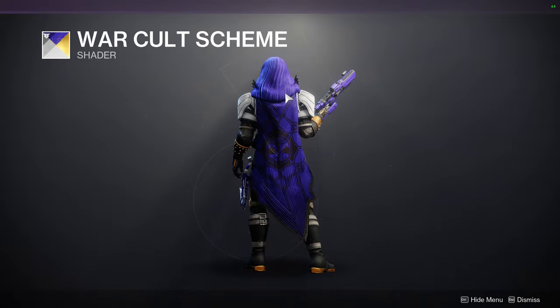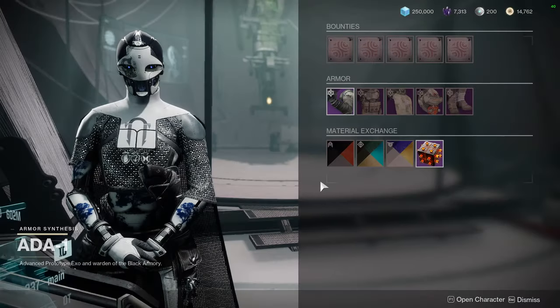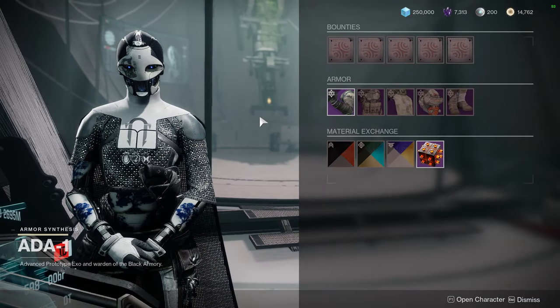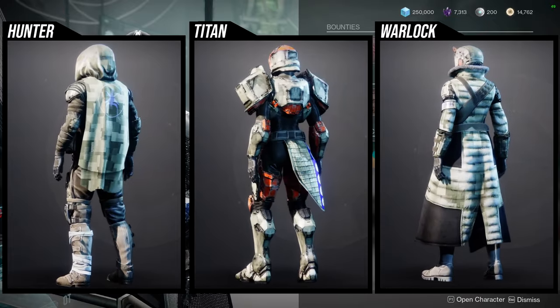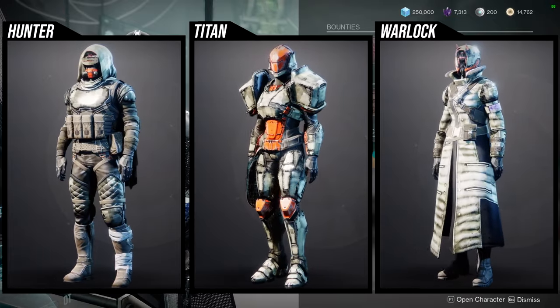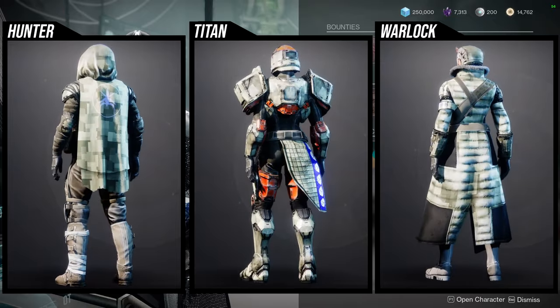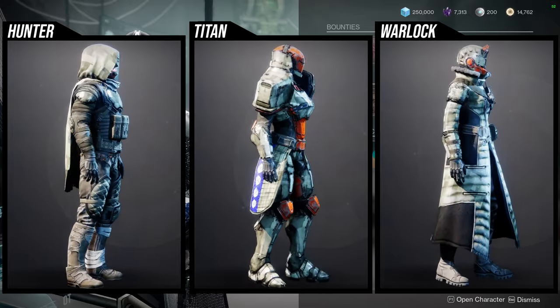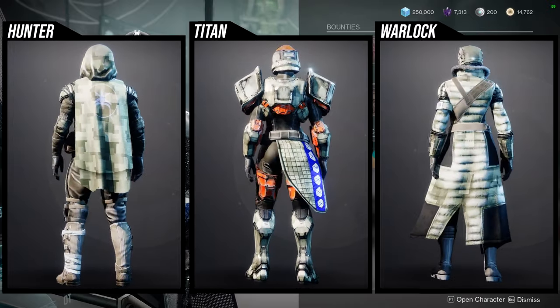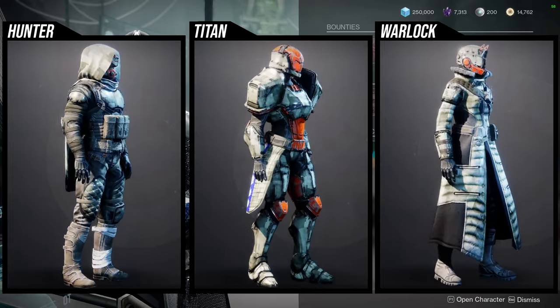And then this purple is super dope, like a blue-purple. I think this shader is one of the best shaders in the game. And then for the armor, it's going to be the dead-end stuff. I remember this one for all the classes. For the hunters, I think the helmet's pretty cool. I think the boots, unfortunately, are cool, it's just that the legs have this bandage that doesn't change color. The cloak is okay. The chest piece is probably the coolest one for a tactical look, and the arms are decent.